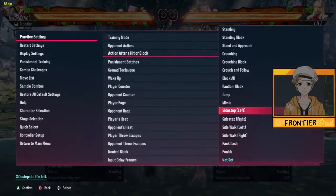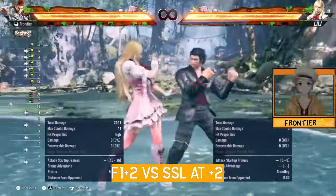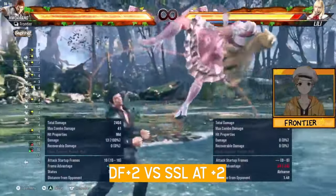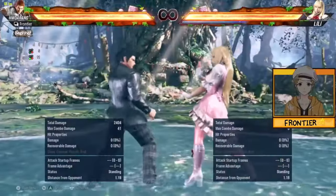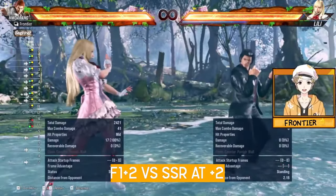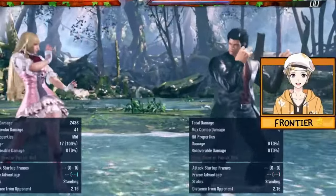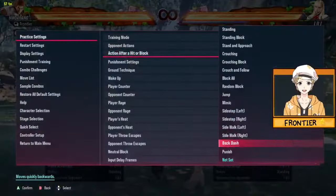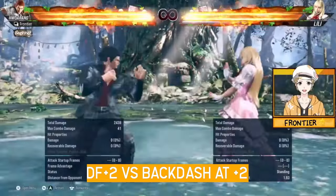Moving to the plus 2 scenario after RFF 2: F1+2 again will not track towards the left, but DF+2 will do its job. Against sidestep right, F1+2 still hits them, but this is a weird scenario — they swap sides most of the time, so be ready to lock, while DF+2 will not hit there. Against backdash at plus 2, you're pretty much fine.